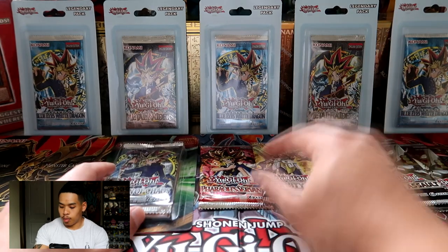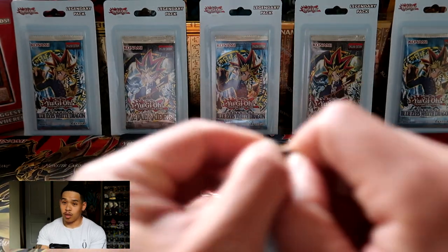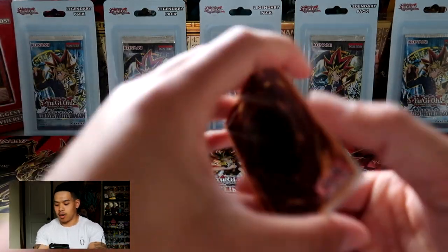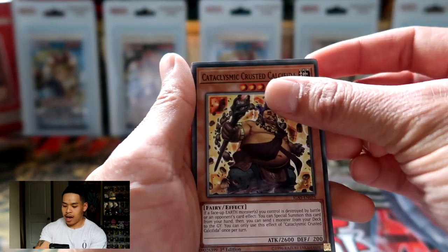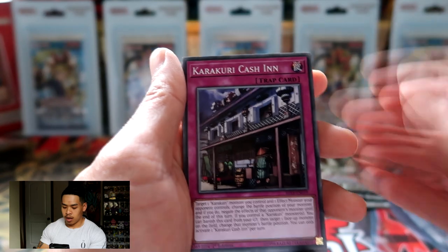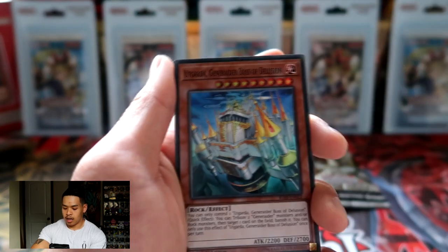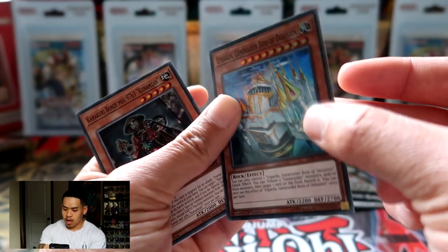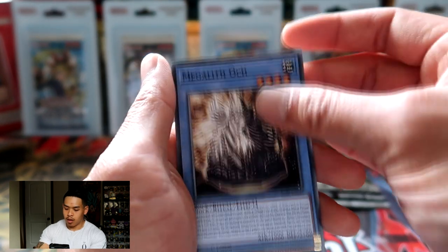Here are our last remaining packs — IOC, Pharaoh's Servant, Eternity Code, and two Ignition Assaults. This one feels kind of thick, might get an ultra. We got Cataclysmic Karakuri Keshin, Matching Outfits, Ancient Warriors Eccentric Lujin, and Ugarda Generator Boss of Delusions — we did not get an ultra despite it feeling thicker. We also got Kikuri, Bonds MDL, Megalith Ock, and Kikuri Gamma MDL 4624.